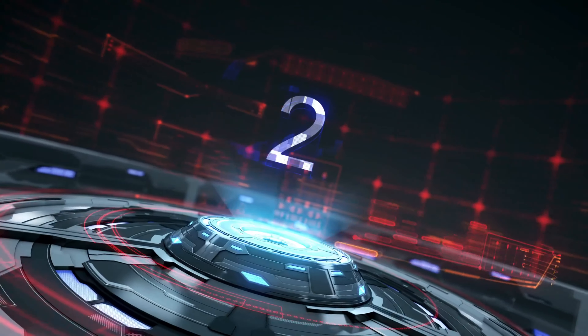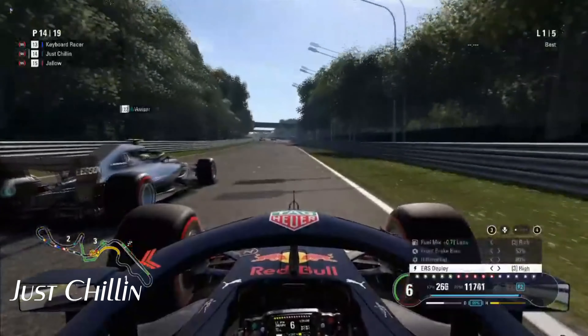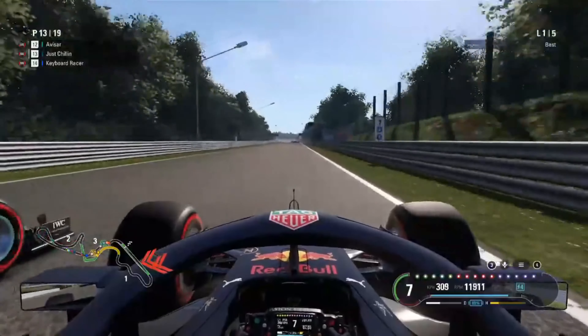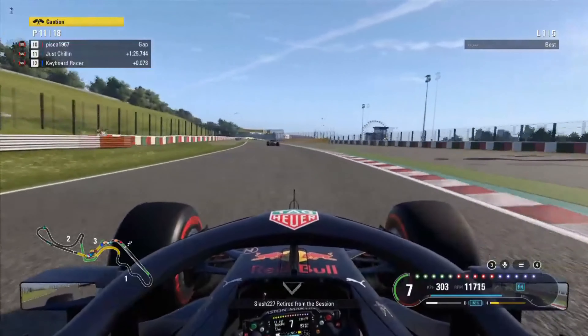P2 this week we have Just Chilling once more, this time at Suzuka coming up to 130R. His opponent pushes him off the track but he just decides to keep his foot planted — a beautiful decision there. Holds it on the other side. Lovely little manoeuvre.